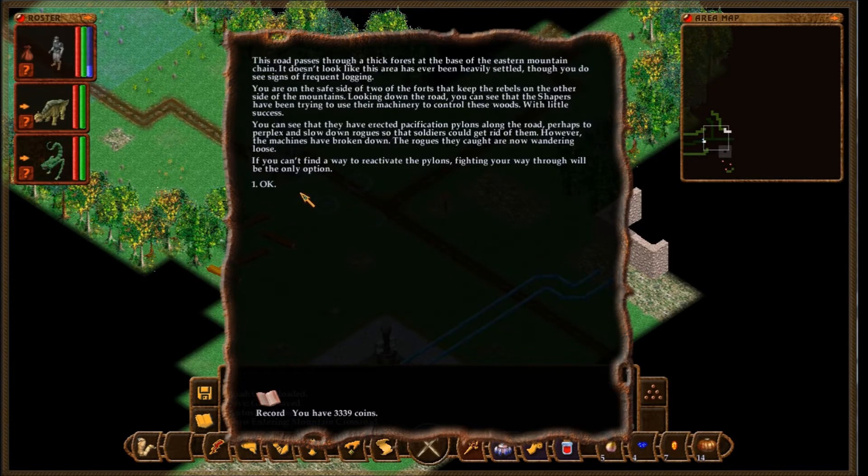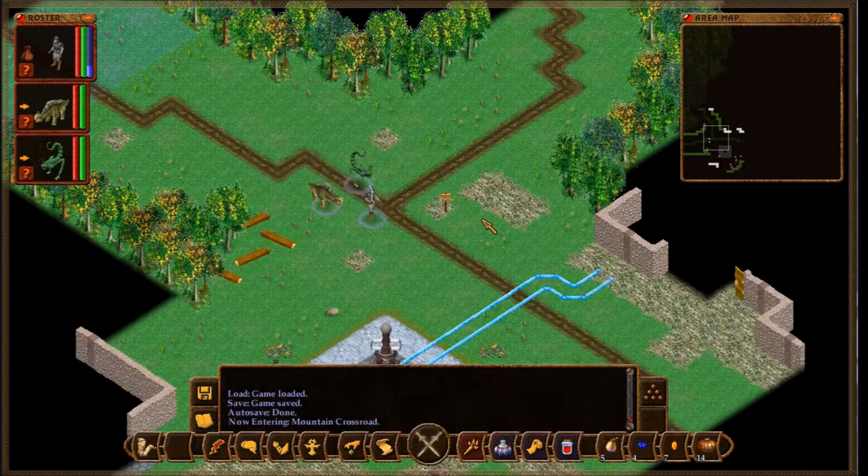However, the machines have broken down. The rogues they caught are now wandering loose. If you can't find a way to reactivate the pylons, fighting your way through will be the only option.